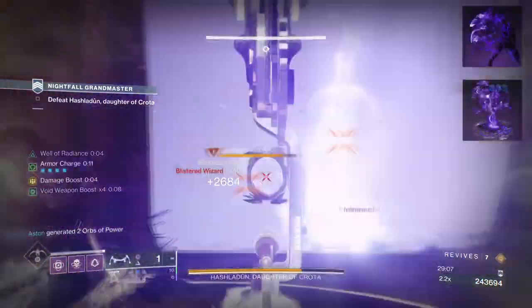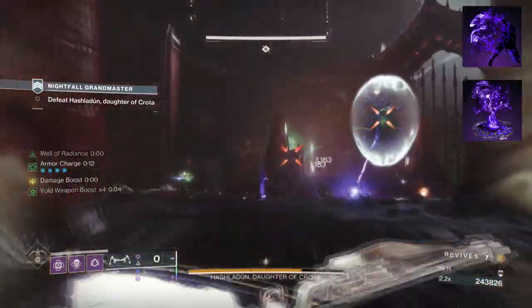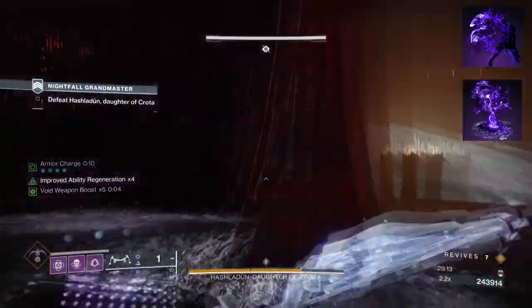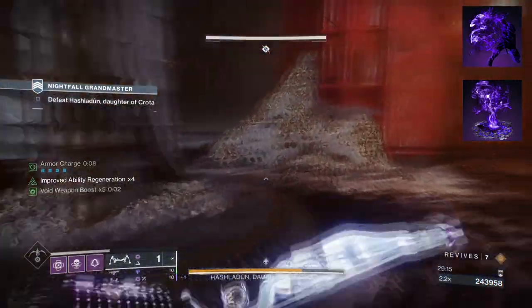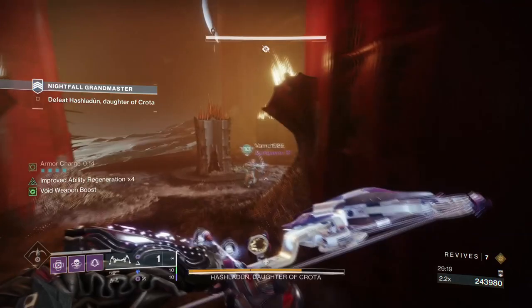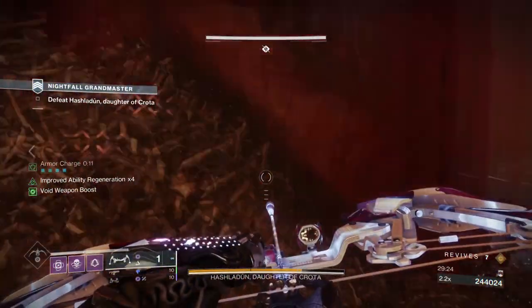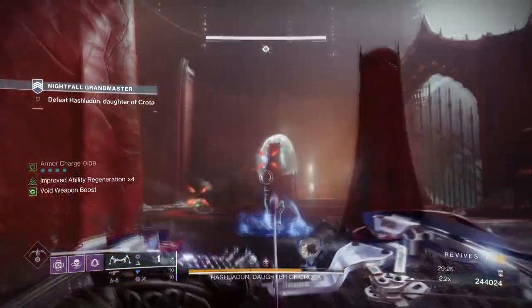To start, you're going to want to have Vanishing Step where dodging makes you invisible. Then you'll want Trapper's Ambush where activating your Quick Fall will allow you to turn yourself and allies invisible. The build will be mainly used for building up ability and super energy fast so we can deal with the tougher enemies, and investing in invis will benefit us and the team when we need it most.